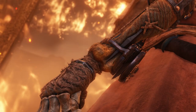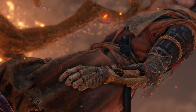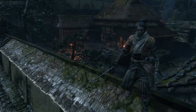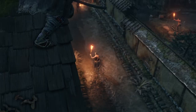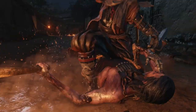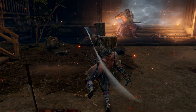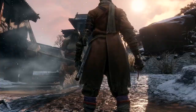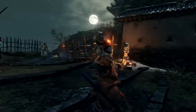The Wolf's prosthetic arm changes how he fights. This mysterious shinobi tool can be outfitted with an arsenal of powerful items, like the grappling hook — use it to explore new areas or gain a tactical advantage. Break shields with the loaded axe. Drag enemies closer with the loaded spear. Or set them ablaze with the flame vent.